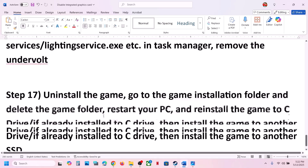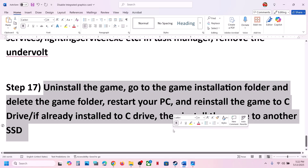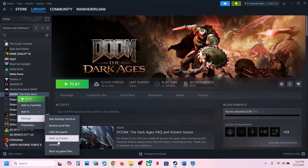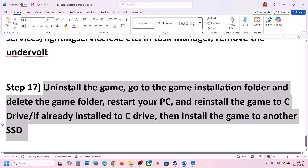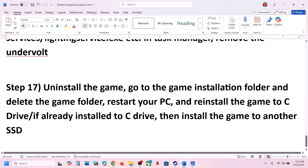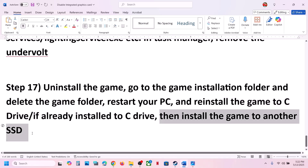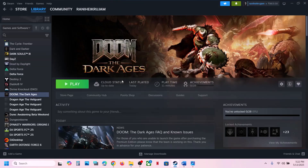The last step is to uninstall and reinstall the game to a different drive. If nothing is working, uninstall the game, go to the game installation folder, delete the game folder, restart your computer, then install the game to the C Drive. If the game is already on C Drive, try installing it to another SSD and check. One of the steps shown in this video should help you run the game successfully on your Windows computer.